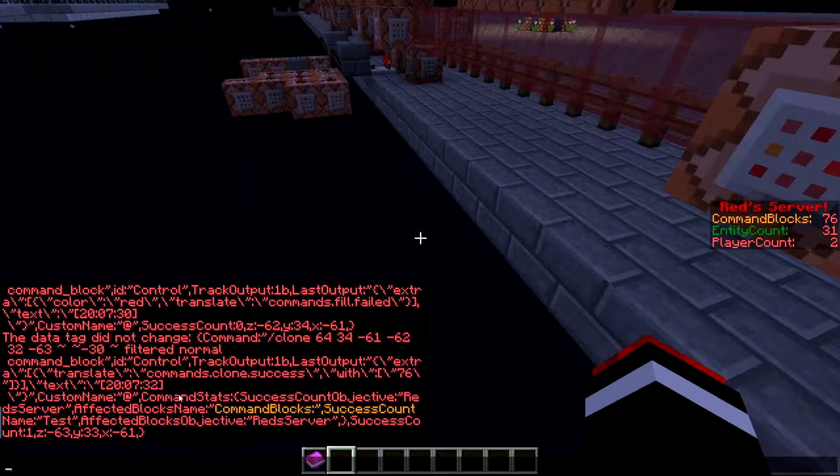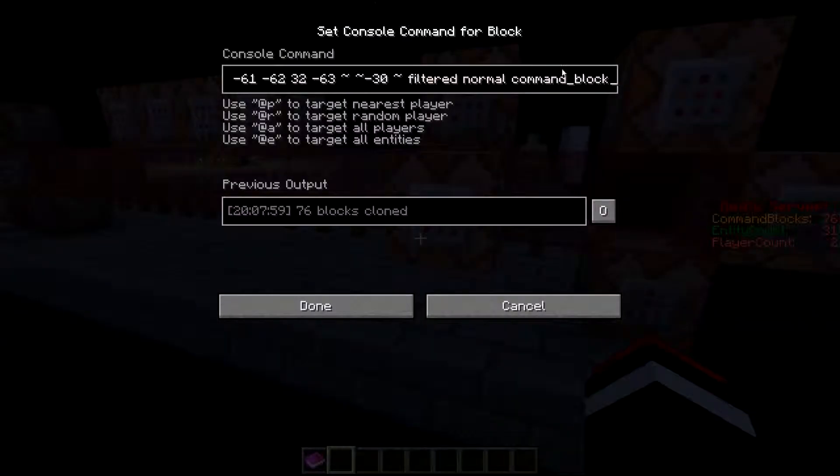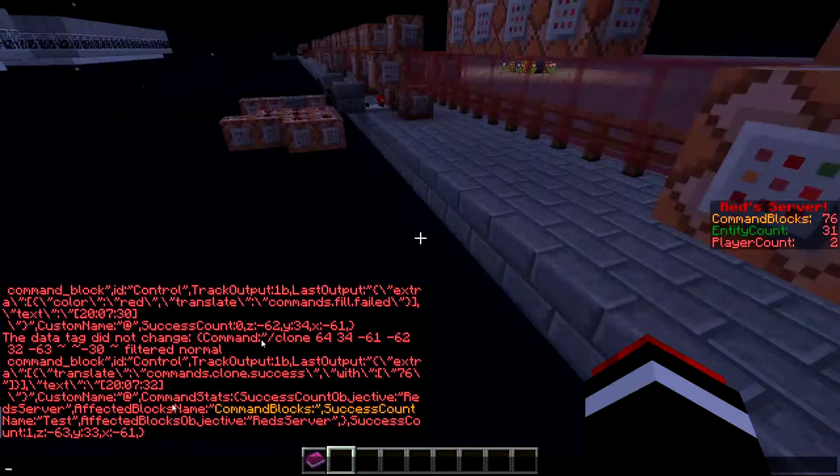Affected block - command stats again. Success count didn't really work, I was messing around with it. Affected block's name is command blocks, so this person. Affected block's objective is red server. So however many blocks are affected - and it's only copying the command blocks - however many blocks are affected, it's setting in alignment with the command blocks player's red server score.